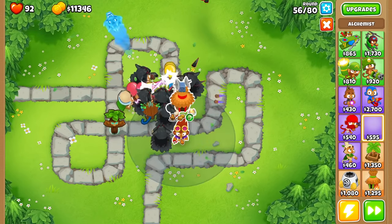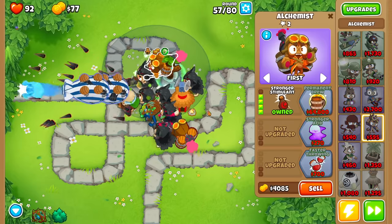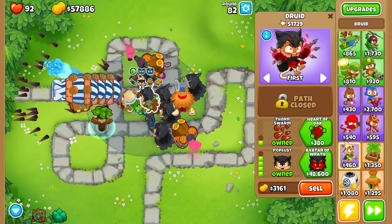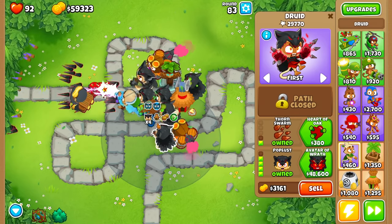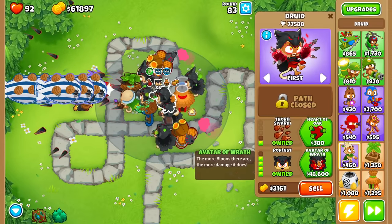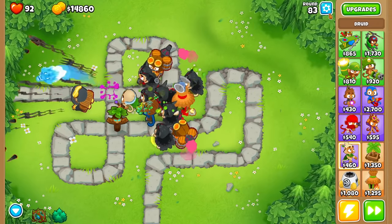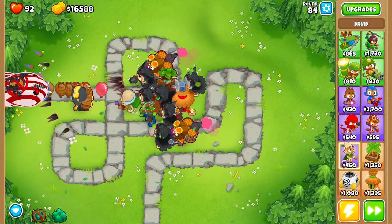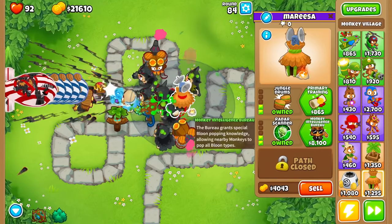You should also start alchemizing some of your druids — definitely worth it to get at least a few 4-2 Elixirs up in here, and that'll give you a ton of extra popping power. Make sure whatever druid you have shows x5 right next to his name, meaning 5 other Poplust druids are speeding him up. Some on the fringe might not be at 5x, so definitely don't make that druid your Avatar of Wrath. Pick one in the middle, right next to Obyn and all your druids, and then get the Avatar of Wrath. That's basically the best way to get you almost all the way to round 100.